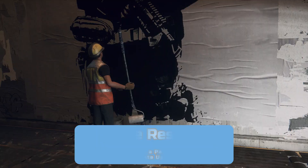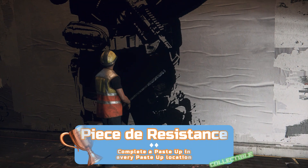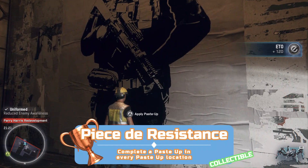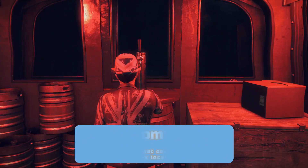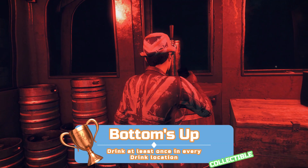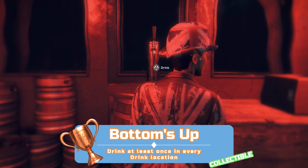Similar to Bullseye, there are separate videos for the paste ups and Bottoms Up trophies. There are 47 paste-up locations in the game and 26 drinks locations — do each in one go with the same character to avoid glitches. Make sure to loot every pub's safe, which will help towards the 100,000 ETO needed for the Fresh Threads trophy.